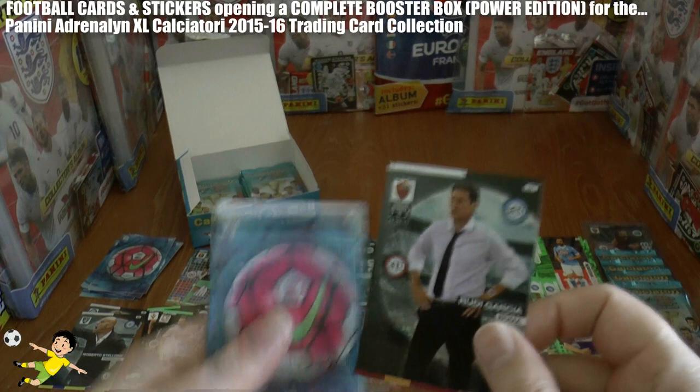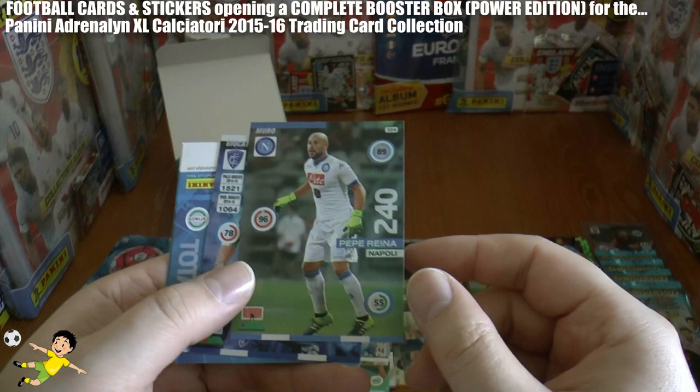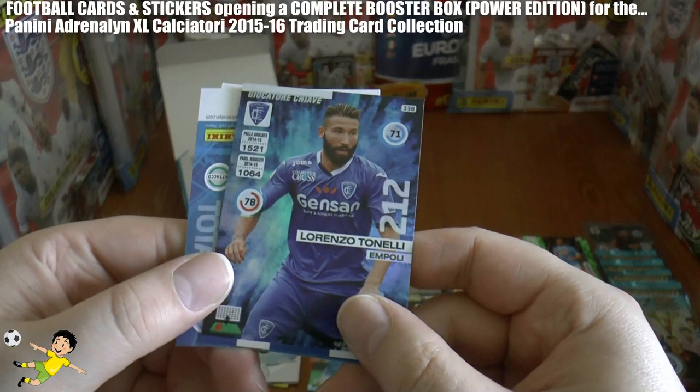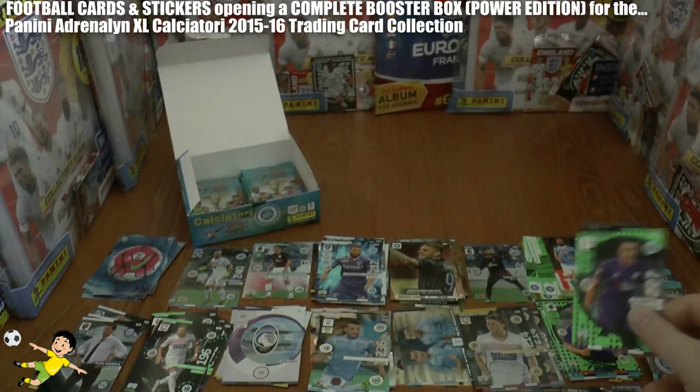Pack 13: we've got the coach card for Roma — Rudy Garcia. Then the ball again — we're going to have to count how many balls we get at the end of this booster box. There's Pepe Reina — some of you Liverpool fans will recognise him — goal stopper for Napoli. Then Tonelli of Empoli, a base card Soriano, and Gilberto of Fiorentina, new generation.